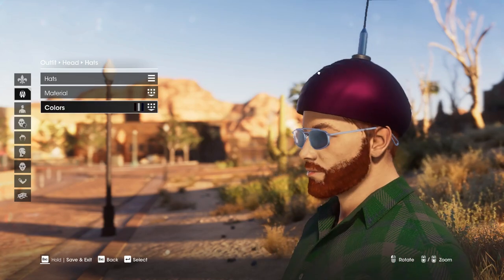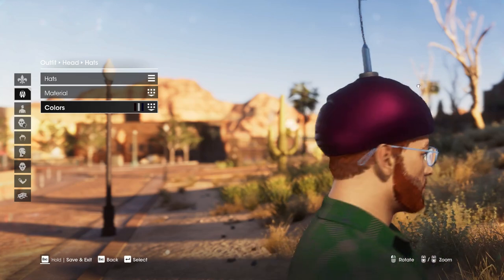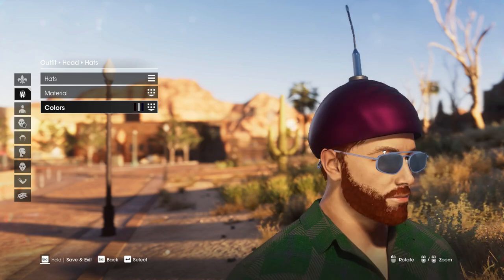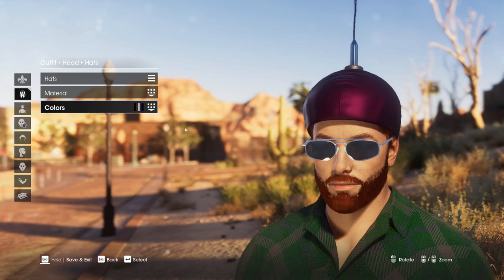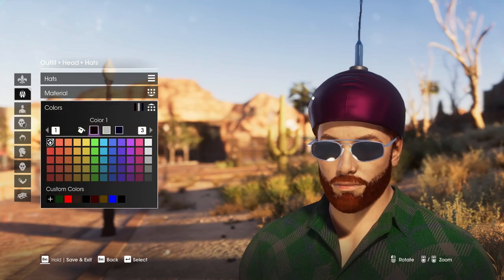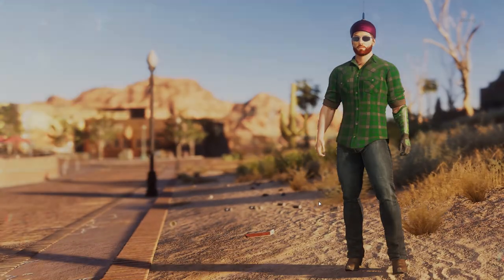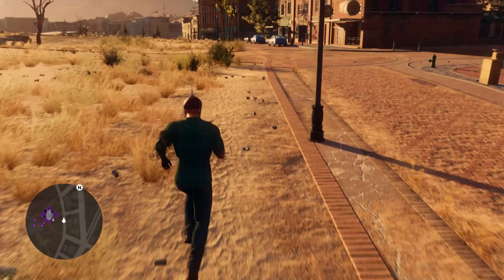Then we've got the alien hat, which is kind of fun looking. It looks like it's got some sort of a weird cloth pullover cover on probably some other type of hat, and then what looks like a vacuum tube coming out of the top of it with a dangly antenna. It's a pretty fun looking hat, and again you can customize the colors of it. So both of those items are obtainable through completing these historical sites. Let's just show you those sites now.